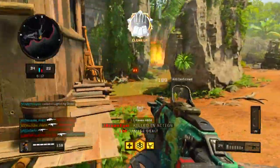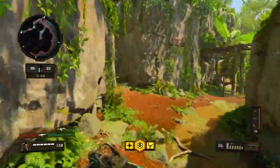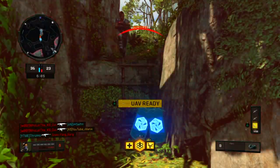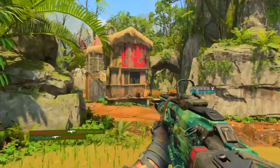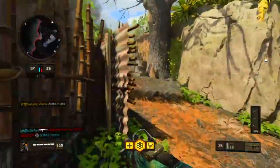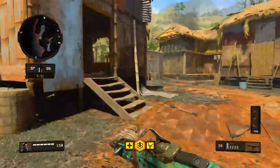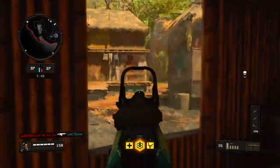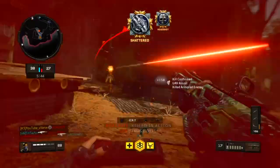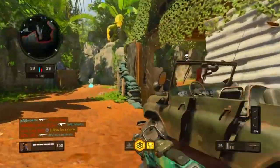The next step is a bit of a unique one and that is to prestige your weapons. Personally I haven't been a fan of prestiging weapons, but I do know that prestiging your weapons is very beneficial because every time you level up your weapon you get a certain amount of XP. You can do two prestiges - you get the clan tag on your gun and then your kill count on the gun. It may not be a lot of XP but it still does help.